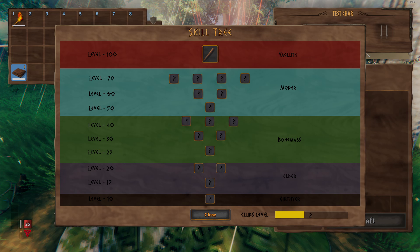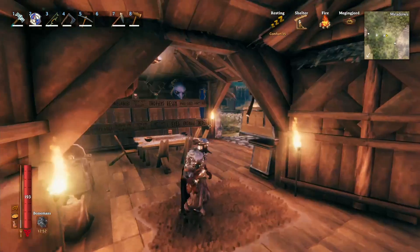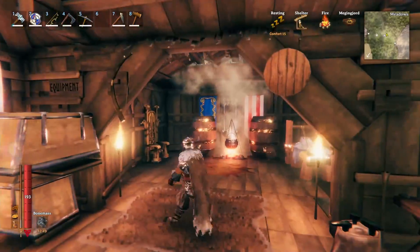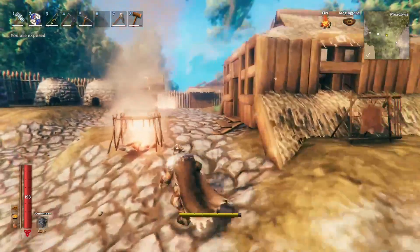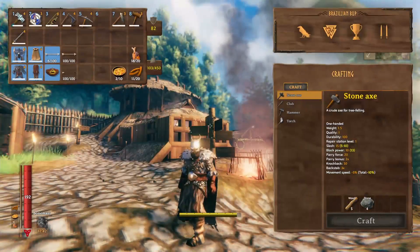But what happens when we kill the final boss in the game and also reach the max level? Well, then we would achieve what I call Skill Mastery, which would give that weapon an overall minus 10% stamina usage rate and plus 30% damage. A system like this would greatly complement the leveling in the game and give players more to do and chase to incorporate into the progression.